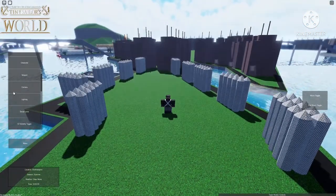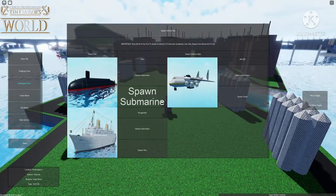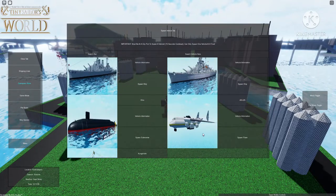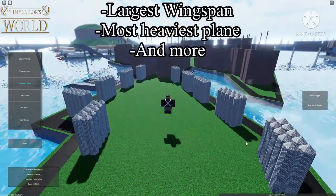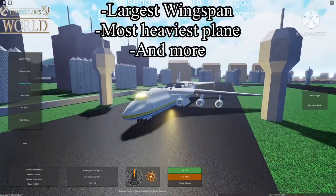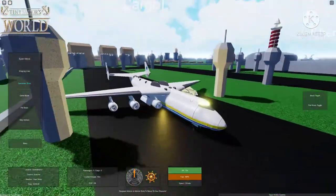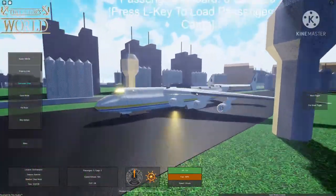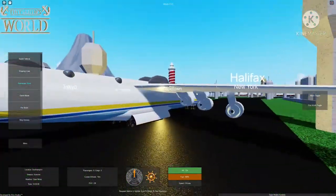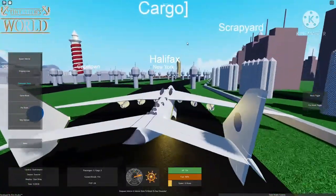Now I'm going to show you the new plane that came out. It's also on the bottom and it's called the Antonov AN-225. I think it was the largest plane ever made. It was destroyed in the war that's happening right now, but it has a very nice design — I really like it. There is interior but I kind of forgot to show it.